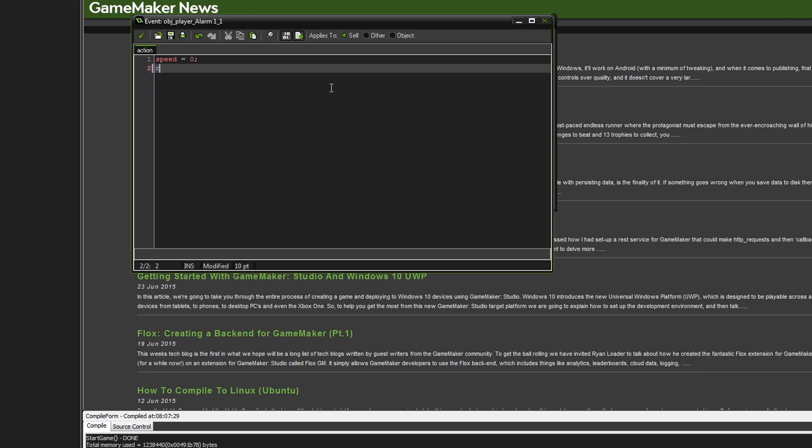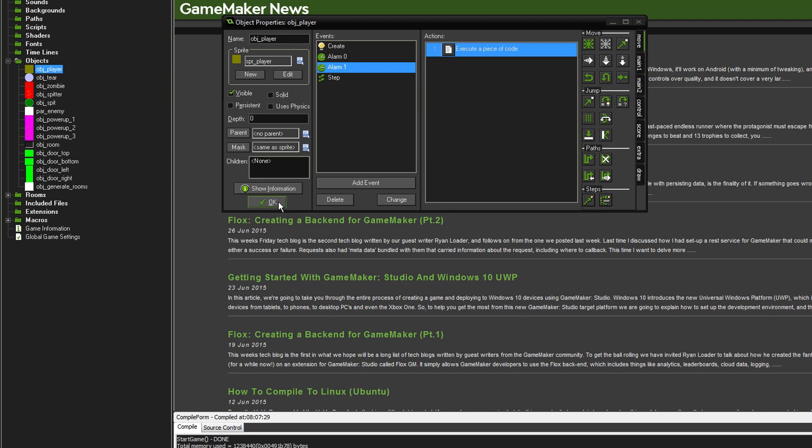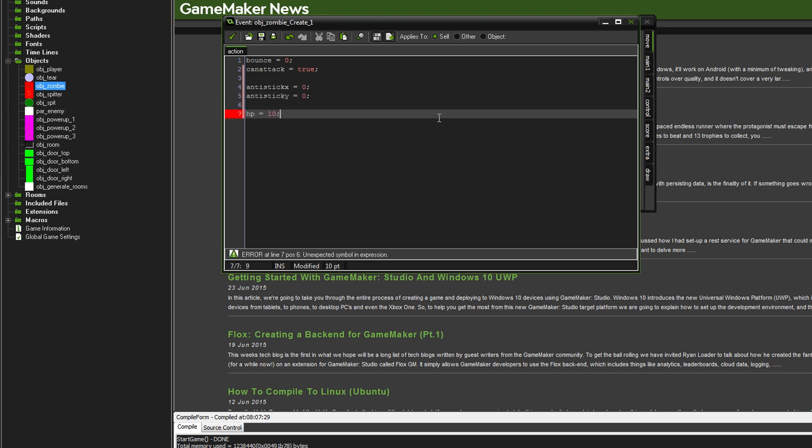That should sort that out. Now we're going to go to alarm event alarm 1, and in here we simply set `can_move = true`. So that's the player character all set up. Now we're going to do a similar thing for the zombie: in the create event we add `anti_stick_x = 0`, `anti_stick_y = 0`, and give it some HP — `hp = 10`.